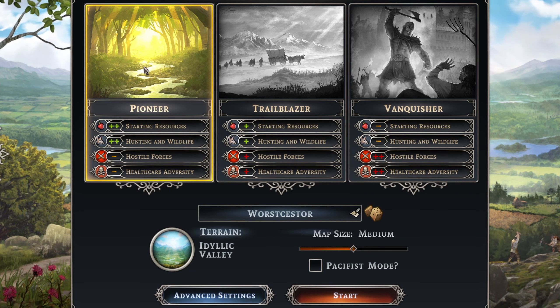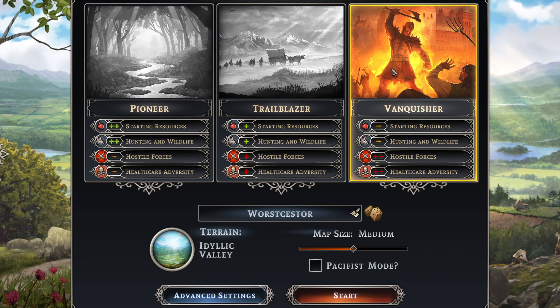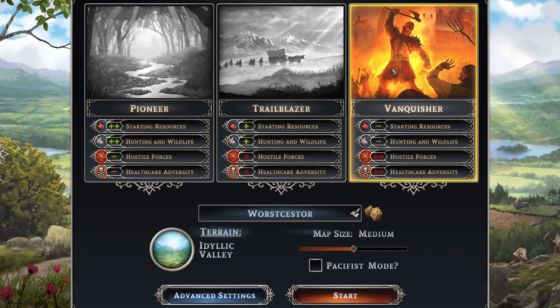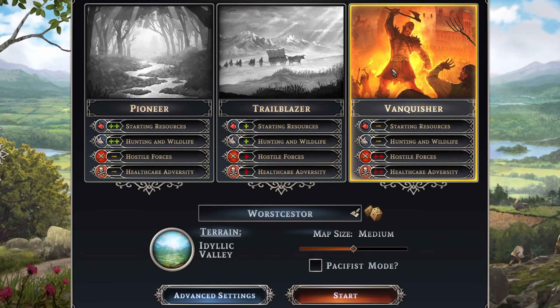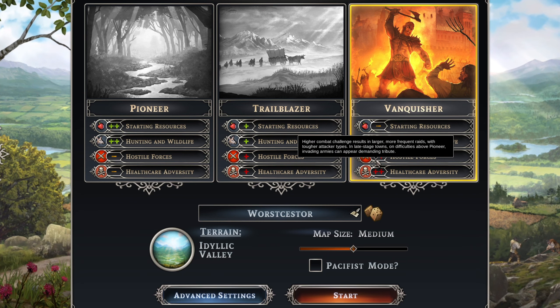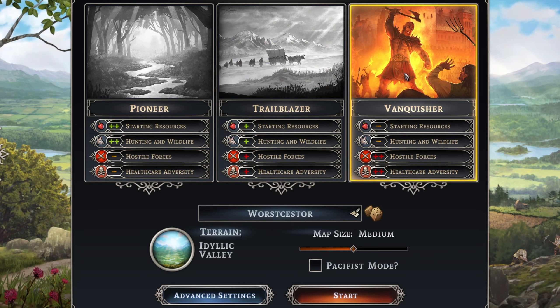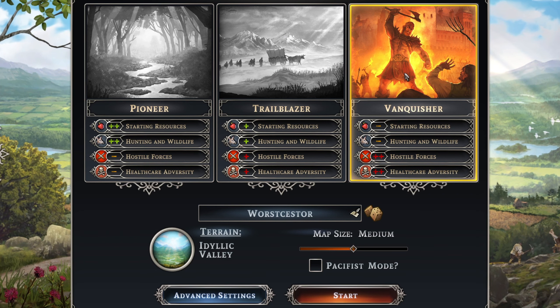The way animal spawns work is that lower difficulty has mostly deer, while higher difficulty has less deer and more bears and wolves. On the hardest difficulty bears are a big problem — they're always attacking your villagers outside of your walls. The third thing difficulty impacts is the severity of sieges later in the game, going from Trailblazer to Vanquisher with a massive increase in raid difficulty.